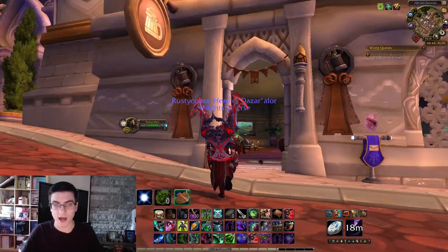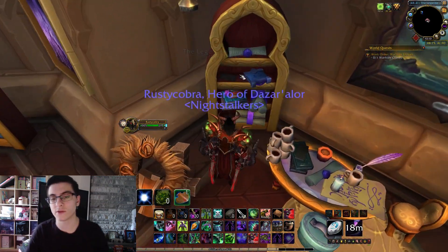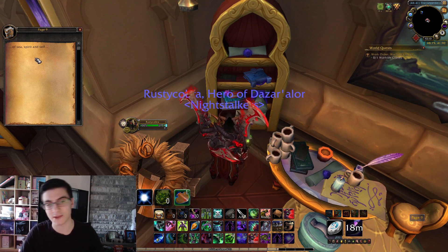So first things first, head over to Legion Dalaran, over to the Leger main lounge, especially where the bar is. Over on the right shelf is going to be a page. Go ahead and click that. Now, this is the first page — you'll notice this is page number 9.